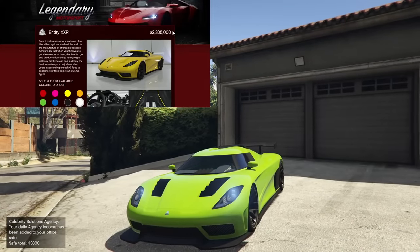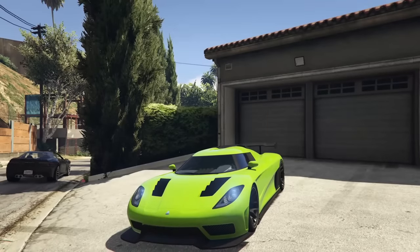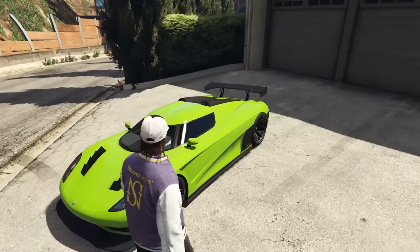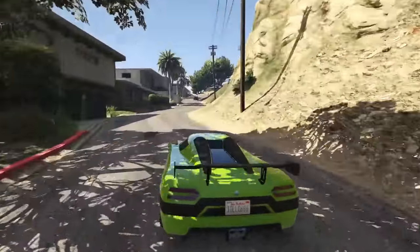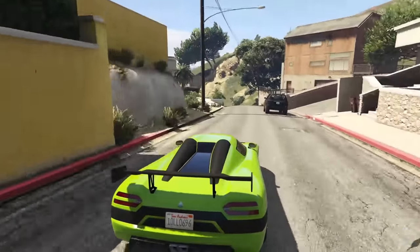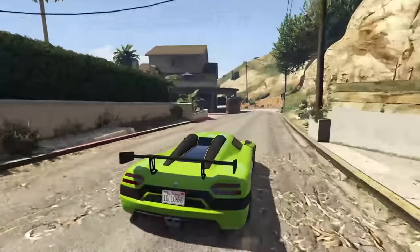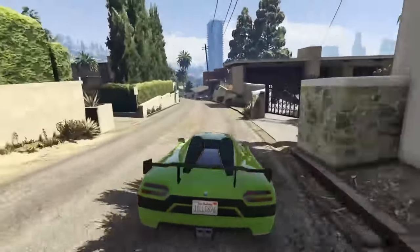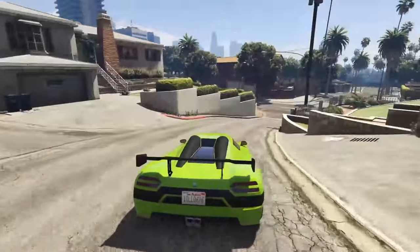At number 5 we have the Overflod Entity XXR coming in at $2.3 million. This is another Overflod vehicle that suffers from engine resistance, making it much slower and generally worse than it otherwise should be. Sadly, customization on the XXR is also pretty limited. However, the Overflod Entity MT is modeled directly after the XXR and is also $2.3 million, yet it has generally better performance, more customization, and is more fun to drive. So I can't see why you would buy the XXR knowing the Entity MT exists — the MT is simply the much better vehicle for the same price.